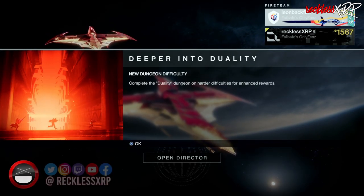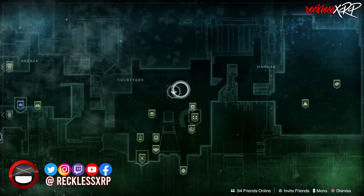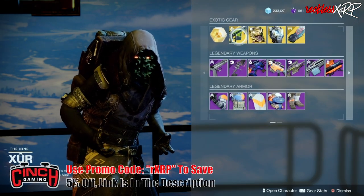What's up guys, Reckless here and welcome back to another video. It is Xur day — Xur is located in the Tower. Let's go find out what he has this week. The weapon of the week is The Colony.